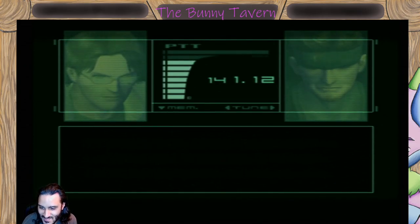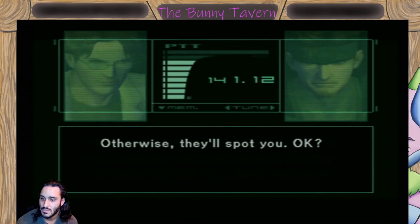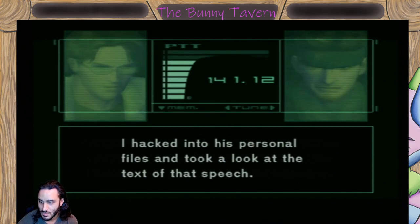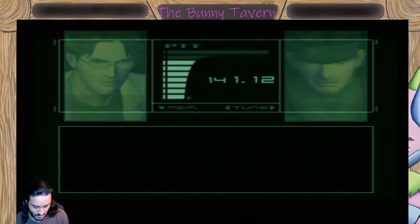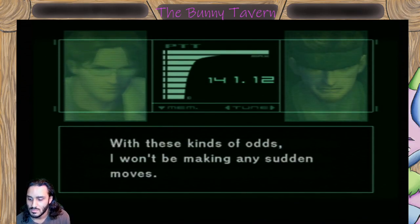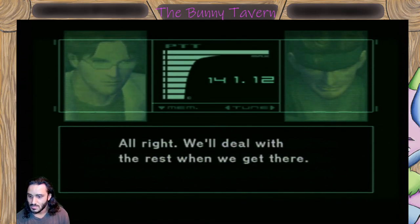And one more thing - the Commandant's already begun his speech. But you need to get the pictures before he's done talking, otherwise they'll spot you. How much time do I have? I hacked into his personal files and took a look at the text of that speech. I'd say you have seven more minutes - longer if he throws in a joke or two. A seven minute time limit, huh? Remember, Snake, just the photos. With these kinds of odds, I won't be making any sudden moves. But that doesn't mean we can just let Metal Gear be hijacked. But first the photos. Alright, we'll deal with the rest when we get there. Stay low.